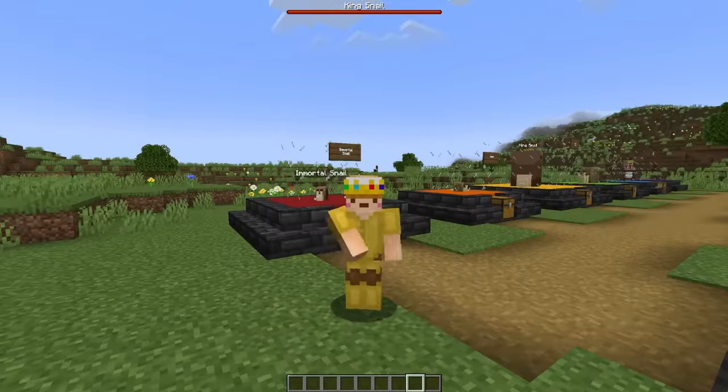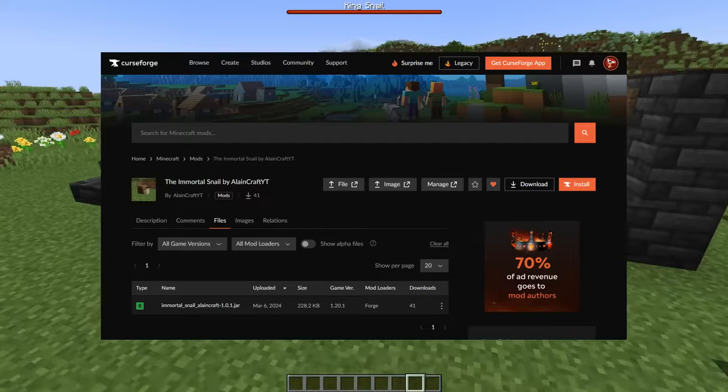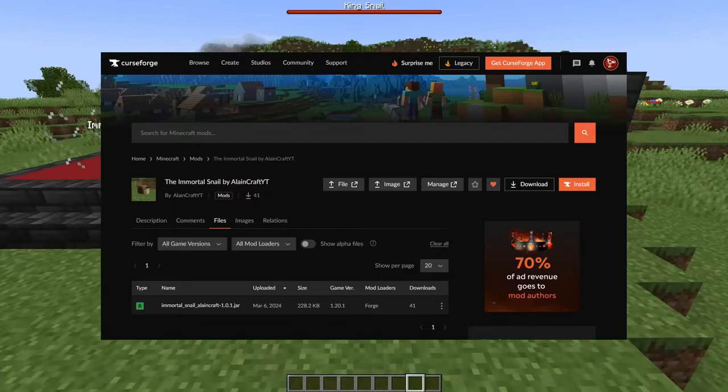My name is Alan Craft, and I just modded the Immortal Snail into Minecraft. For those of you who don't know the Immortal Snail, it's this idea where you and an Immortal Snail have a huge amount of money. You both gain immortality, and if the snail touches you, you die. Here it is — the Immortal Snail mod, available on CurseForge right now.